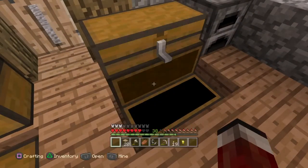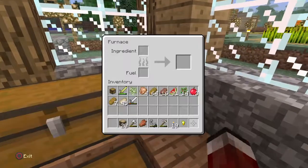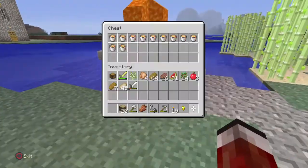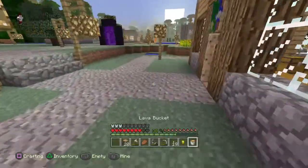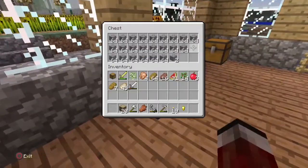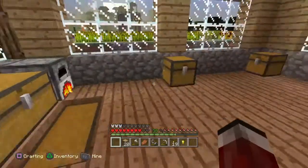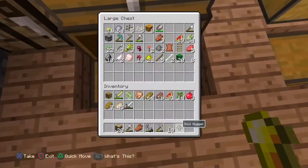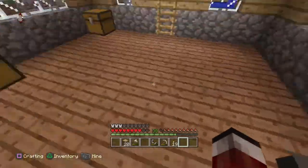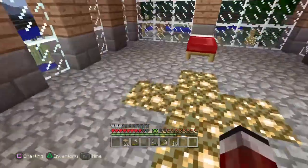Do I have a lot of what I'm thinking of? Doesn't look like it. So, in last episode, as I mentioned, I had billions of buckets of lava over here. I'm gonna be using one of them. And where's the stack of cobblestone? There we go.